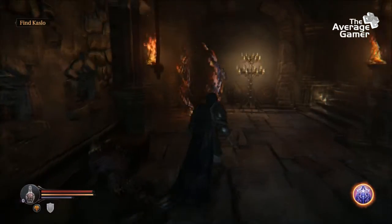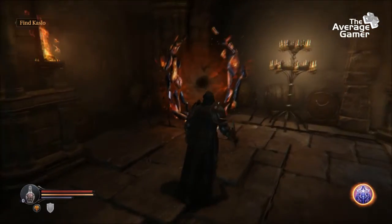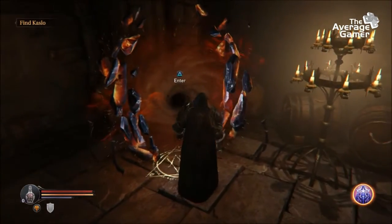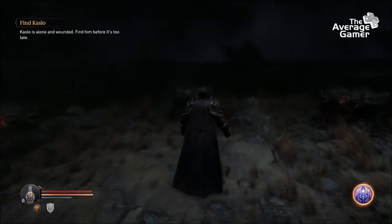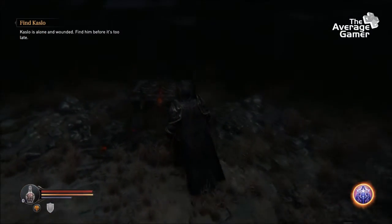Around the map you'll find portals like this one. They're only unlocked once certain conditions are met, like defeating a nearby boss. When you see them, remember where they are and check back as you could find some nice rewards. Of course, not all of them are this easy — sometimes you might be challenged as soon as you walk through.